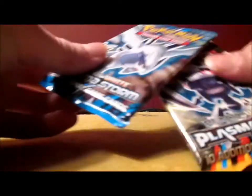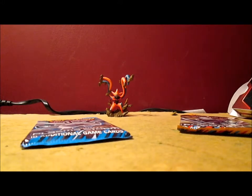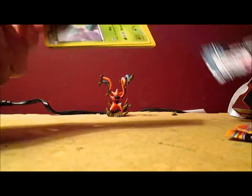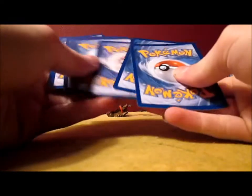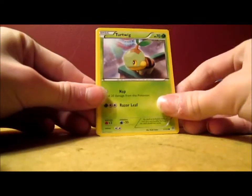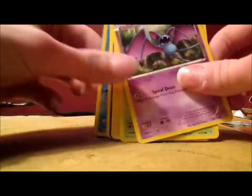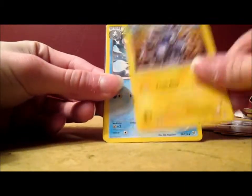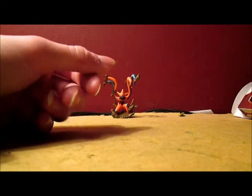Two packs: Plasma Storm and Plasma Blast. Hopefully I'll get an ultra rare — that'd be amazing. Plasma Storm first. Wait — Chikorita Full Art EX? I'm not kidding... or EX Full Art. Too bad there's no Chikorita card in any Black and White set — I don't think there actually is one. I got too many code cards, guys. Come on, ultra rare. Turtwig, Riolu, Zubat, Combee, Joltik, Hypnotoxic Laser, Magneton, Vanillish Reverse Holo, and a Sharpedo Rare.